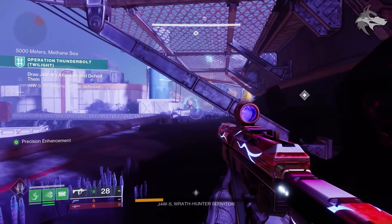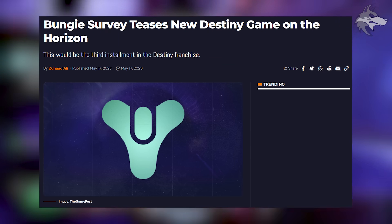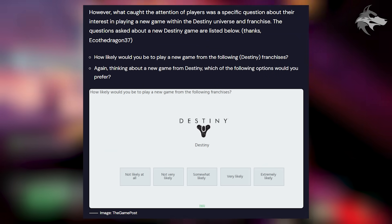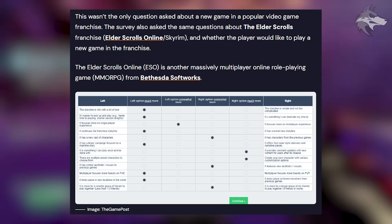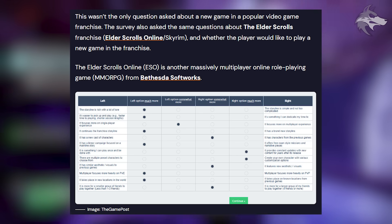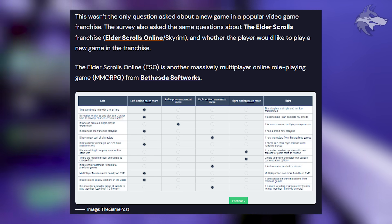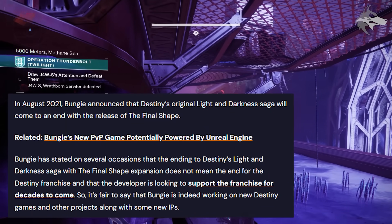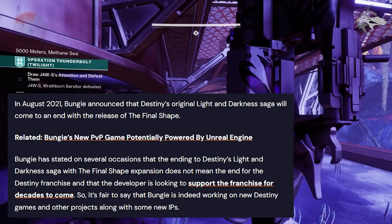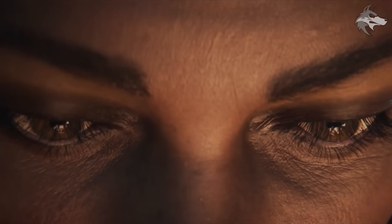Moving on, a game post reports that a Bungie survey is teasing a new Destiny game on the horizon. Bungie sent out a survey to select players asking how likely they'd be to play a new game from the Destiny franchise, with follow-up questions about preferences — such as a story-focused game, something easy to pick up and put down, continuation of the franchise storyline, a new cast of characters, or a heavy PvE focus. This doesn't confirm a new game, but it is part of Bungie's market research gauging interest for titles like Destiny or something similar.